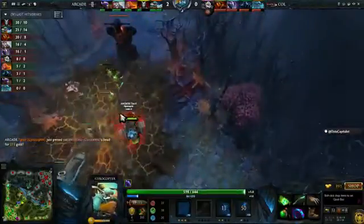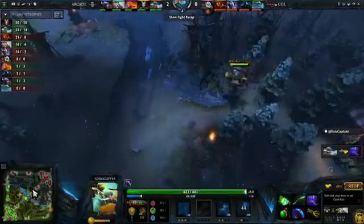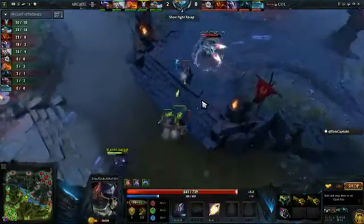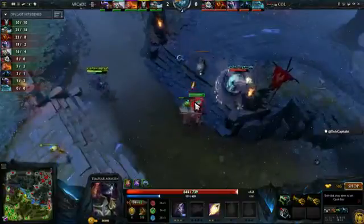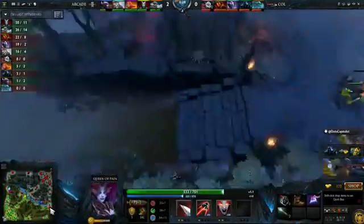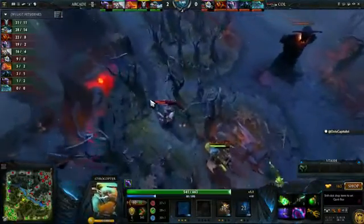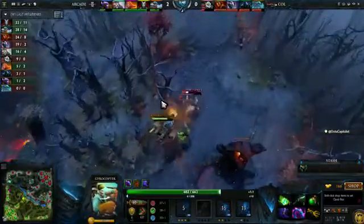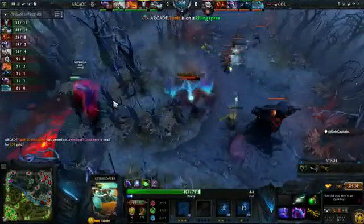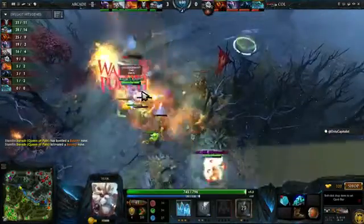Swindle ends up dying. You want to push your supports to level six — especially something like Bane with fiend's grip against Ember or TA. That amount of control is really critical. Then you've got Lina with a bottle — a Arcane Boots bottle. Barash is cruising. Swindle is blocked down here by creeps. They're going to be able to get another kill — that was definitely a kill. Swindle will be run down — another kill for the Gyrocopter. Gyro is just such a tough hero in lane against melees if you don't get the good cog setup you're looking for.